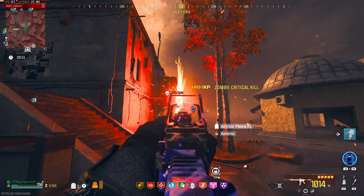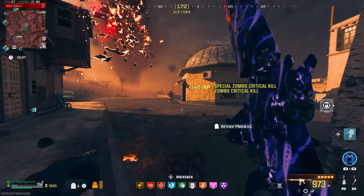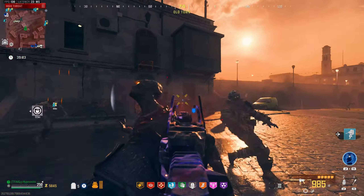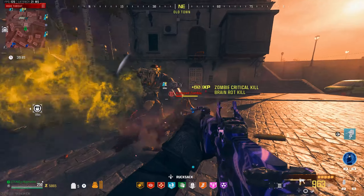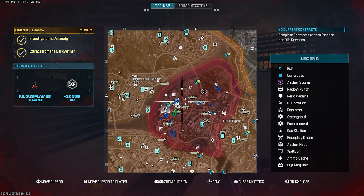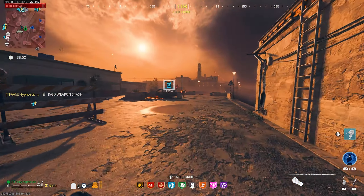Let's take out this disciple. Just look at that insane amount of ammo — we're definitely not going to run out of ammo during this run. I'm loving this gun! There's a deliver cargo contract, and there's a raid weapon stash back there we could do.